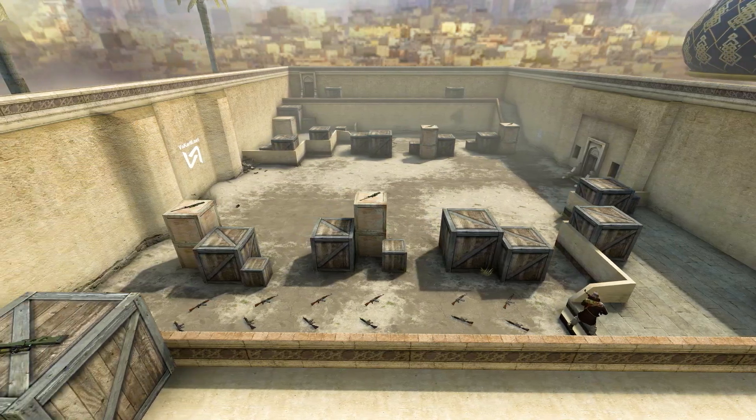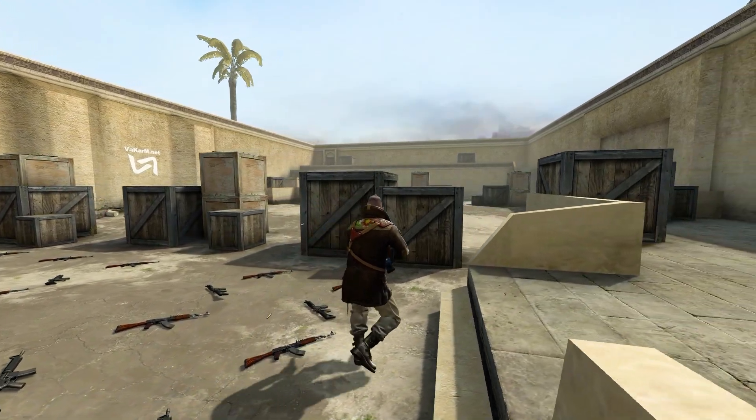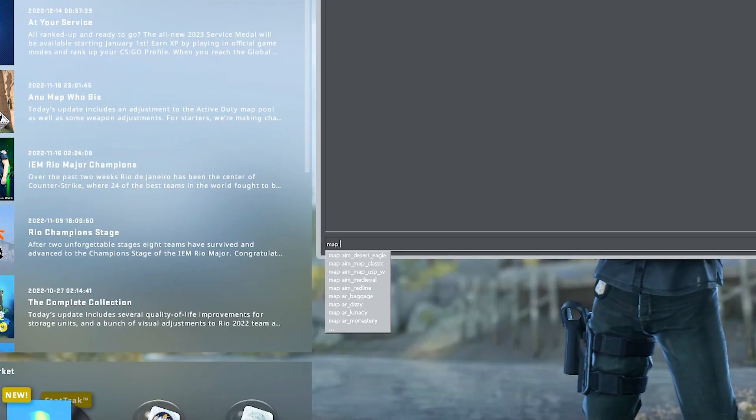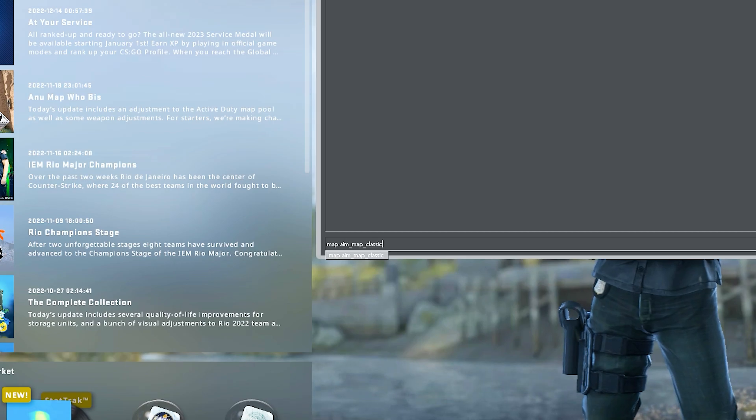In just three simple steps, you can set up a private 1v1 server to play with your friends. First, you need to create a private server. To do this, open the developer console and type 'map' followed by the name of the map you want to play.